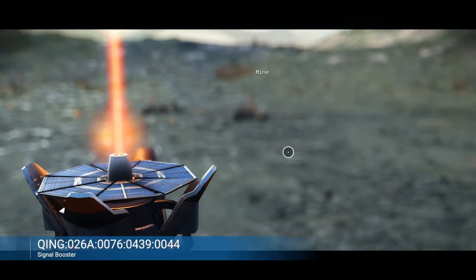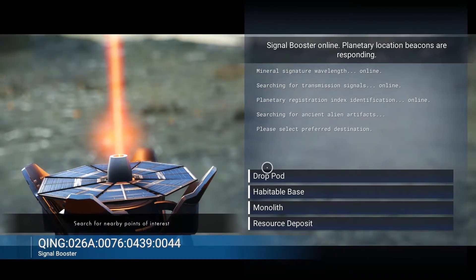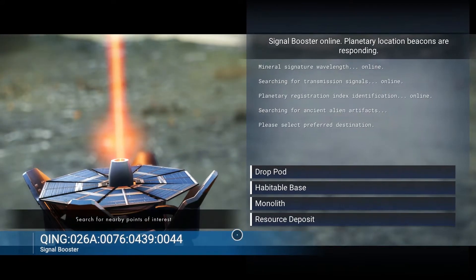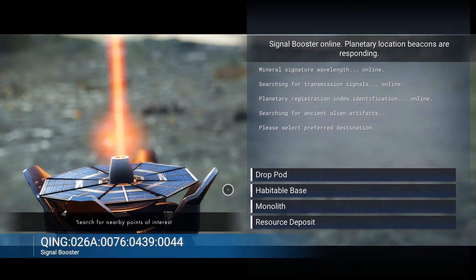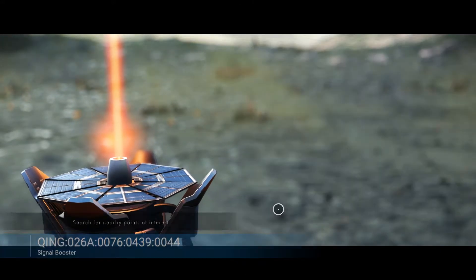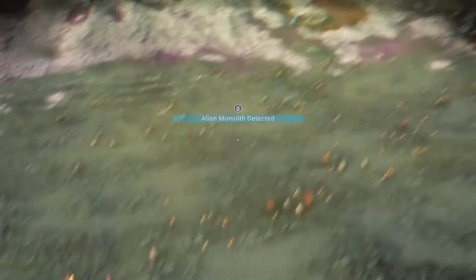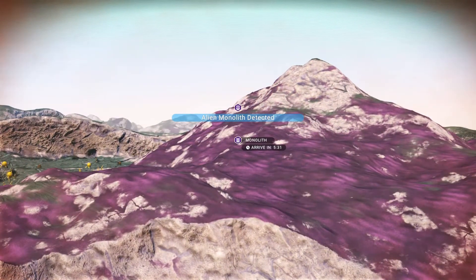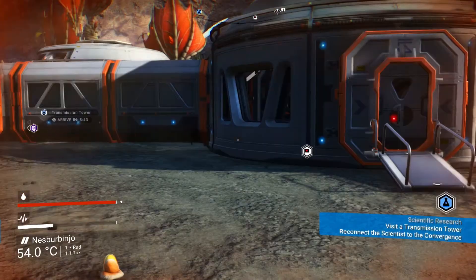Let's see if our signal booster can give us anything. Drop pod, habitable base, monolith, resource deposit. I don't know what kind of thing monoliths will give us, so maybe we want to check out one of those. Let's see how far away they are — there is one five minutes away, so I'd probably want to fly there.